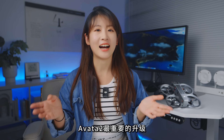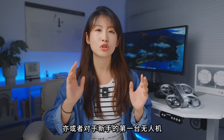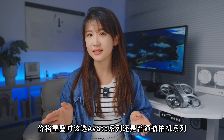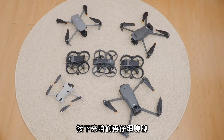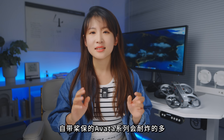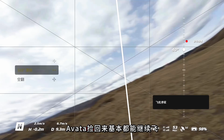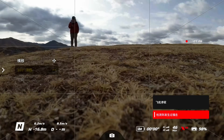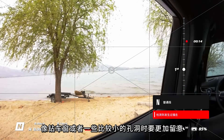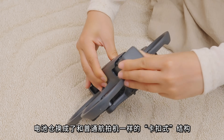前半部分已经聊完了Avatar 2代最重要的升级。下面聊Avatar 1和Avatar 2应该怎么选，以及新手第一台无人机在价格重叠时应该选Avatar系列还是普通航拍机系列。机身部分按大小号排列：自带桨保的Avatar系列会耐炸很多，只要不掉进水里，Avatar捡回来基本都能继续飞。Avatar 2整体比一代大了一圈，钻车窗或一些比较小的孔洞时要更加留意。电池舱换成了和普通航拍机一样的卡扣式结构，拔插比一代省劲得多。